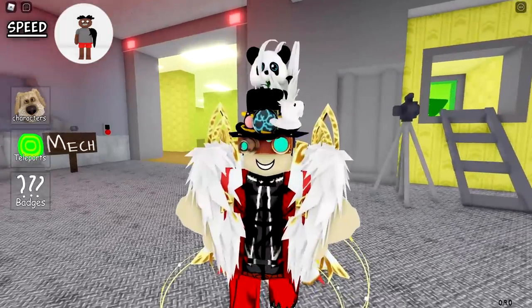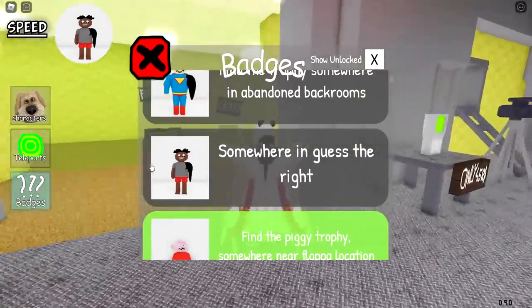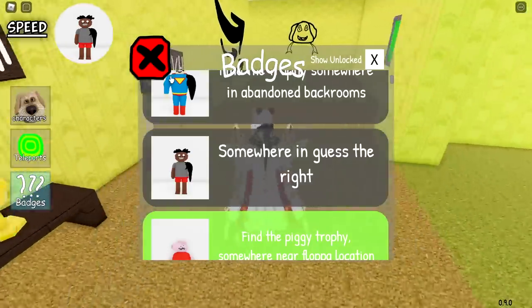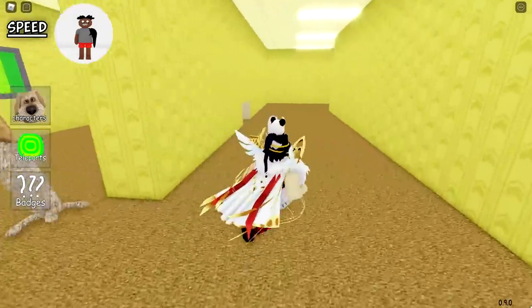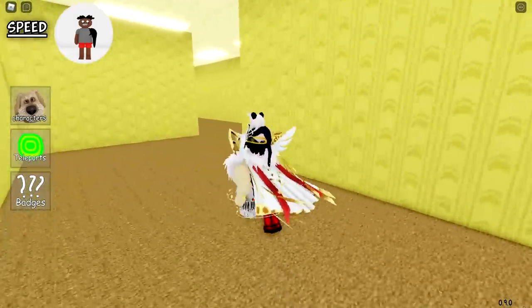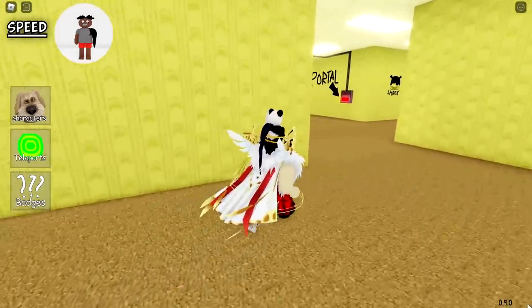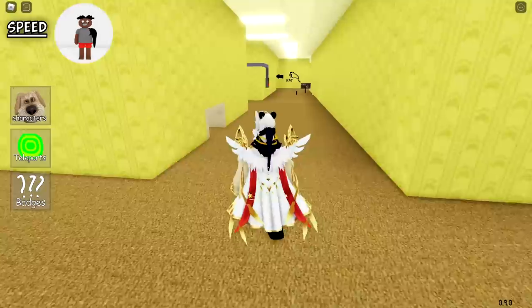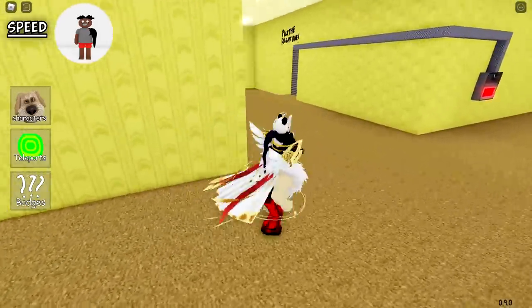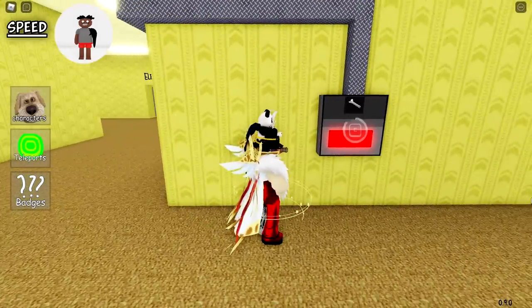For our sixth and last morph, we're going to get the Speed Backroom morph. Speed is a popular YouTuber. We go to the portal area first, then to the right side, and we're going to see 'pick the right one' and enter by fixing this.